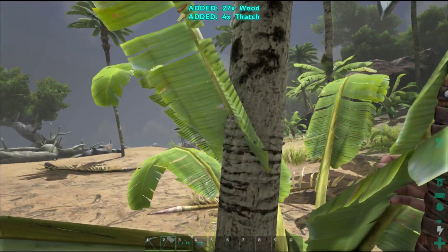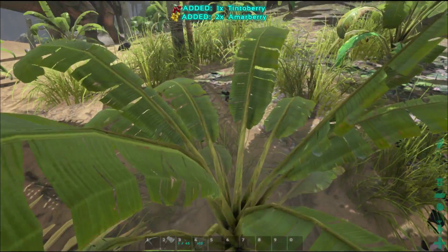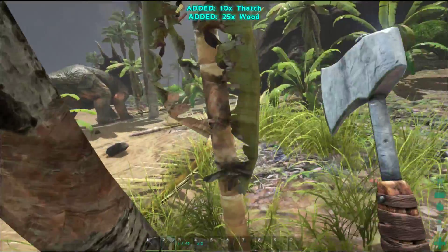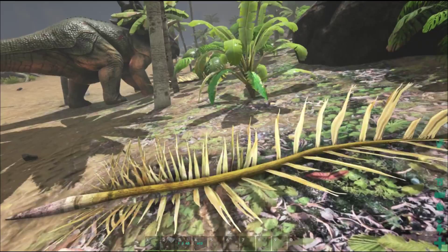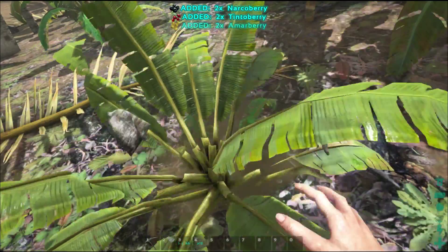So we're going to go gather some wood, stone, and some thatch so we can build some crop plots. We're also going to need some seeds, so we'll be gathering some stuff as we go along here to try and pick up some seeds. I see that we have a trike stuck on a tree over here, which you'll see happen a lot.